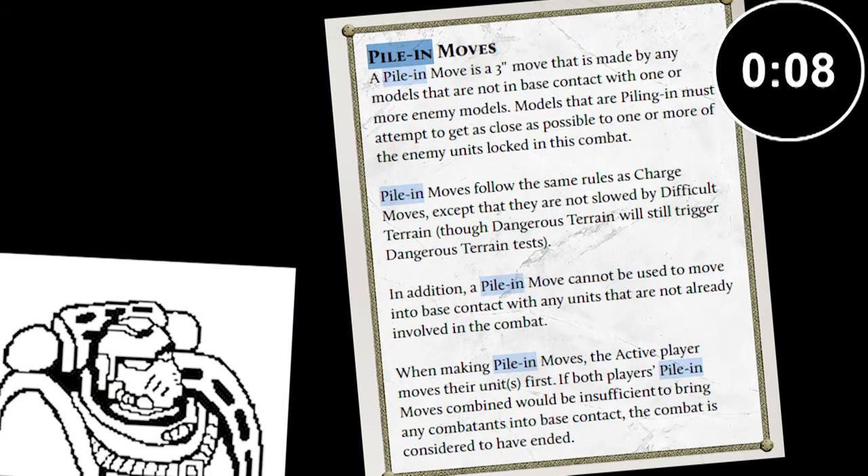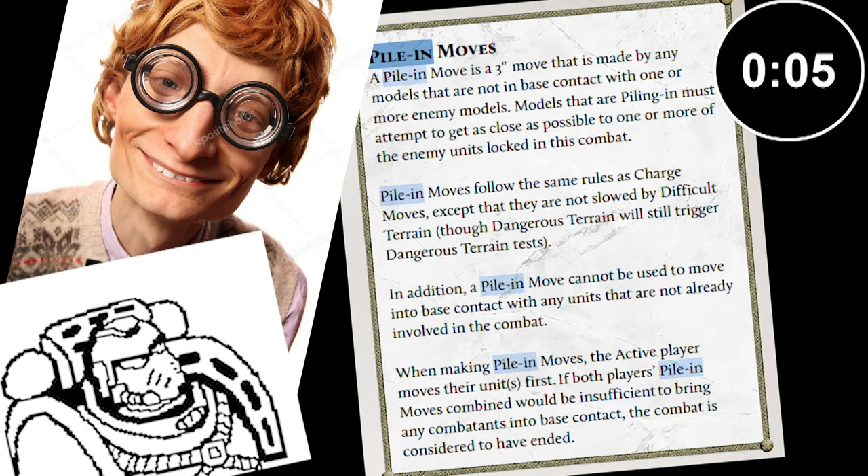Likewise, having to pile in last means that a clever opponent may be able to maneuver models to limit your options and screen you out of attacks, meaning that you'll overall lose damage potential.